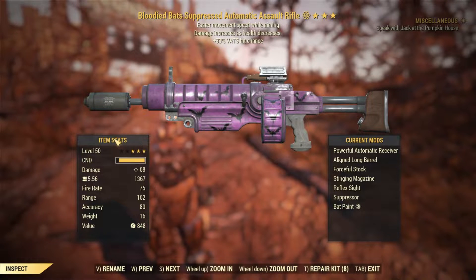But there are certain stats that are not listed on this weapon card — for example, recoil, VATS, AP usage, and reload speed. So let's test those out and see if this weapon has anything going for it, or if it's literally just a downgrade compared to the handmade rifle.